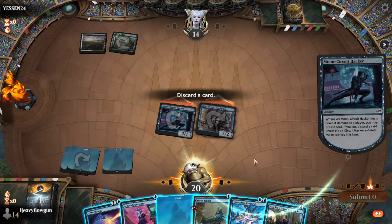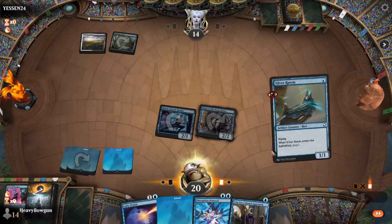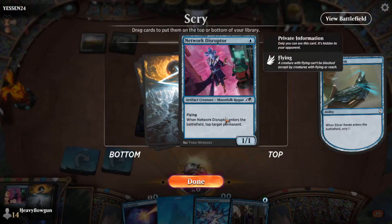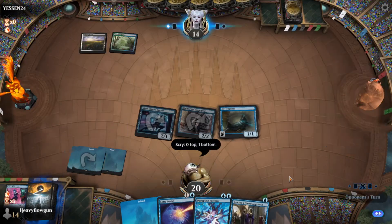So black, white, green, blue. I'm going to discard my Network Disruptor, I think. And let's play our Silver Raven here again. Another Network Disruptor - I don't think I want that. I think I just want counterspells from now on.